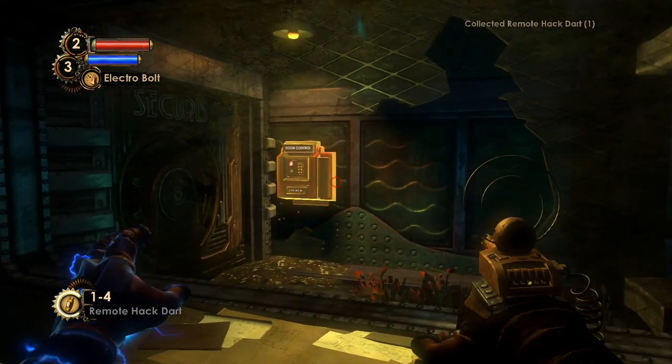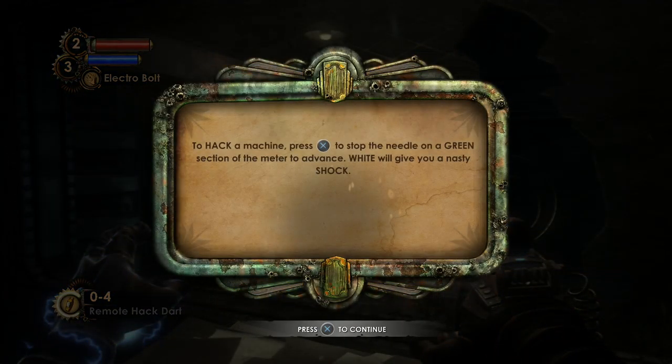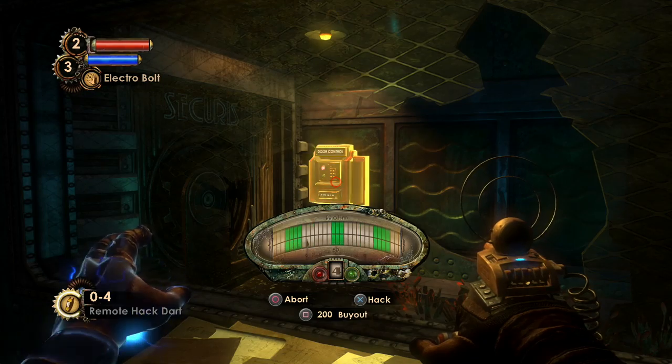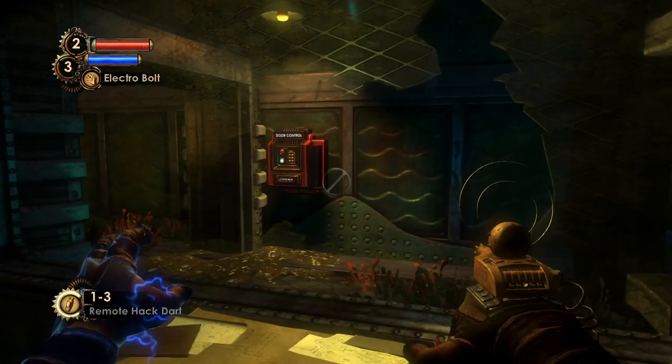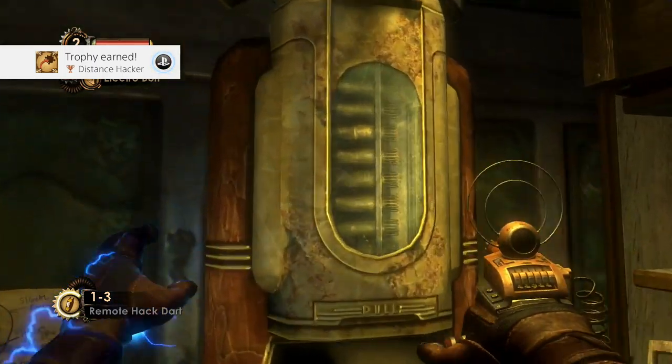This thing also uses ammo. We put that in, get a mini game where we need to stop the needle at the right time. There we go — open up the gate and it's unlocked. Distance Hacker: another trophy earned.